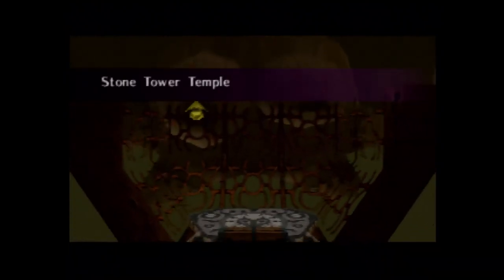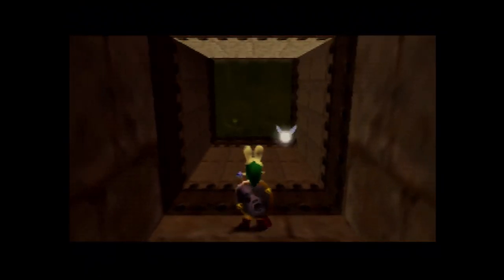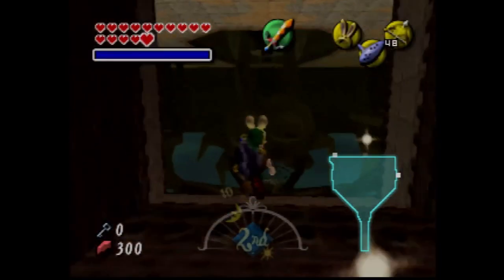What's going on, guys? Welcome back to some more of the Legend of Zelda Majora's Mask. Last part, we did the first half of the Stone Tower Temple, and we basically flipped the temple upside down. We bought Chateau Romani, so we have unlimited magic.